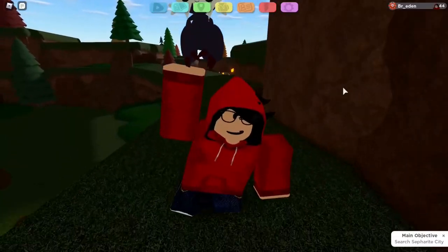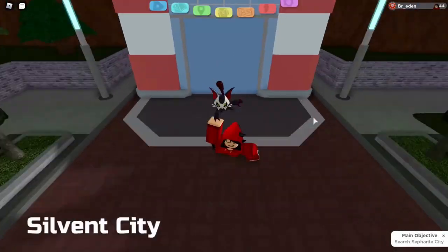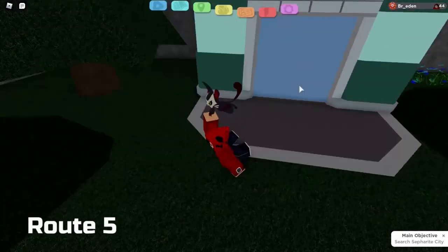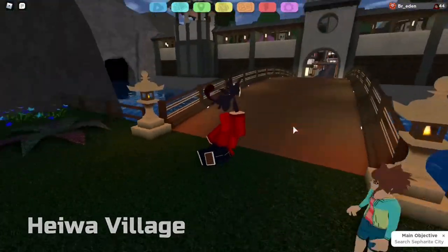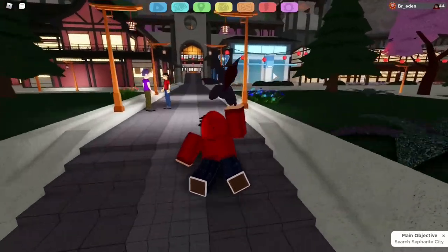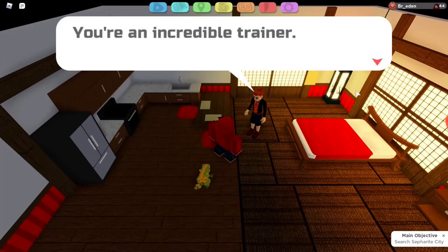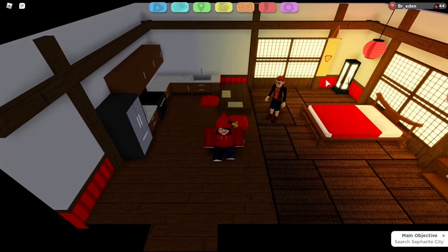Our second freebie is at Hila Village. Now that we're here, you just need to go to this specific house. I'm not sure if you have to beat the gym first — you probably don't — but you need to go to this house right here, this middle door. You need to talk to this guy and he will give you another boost token. That is all the free ones that you don't really need to do anything for.